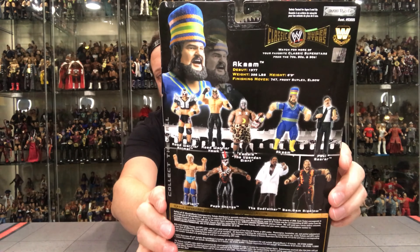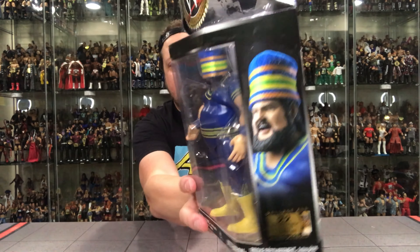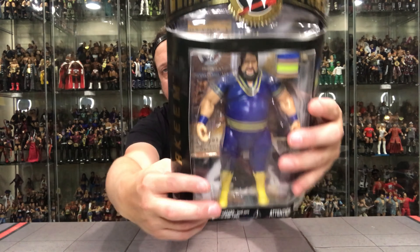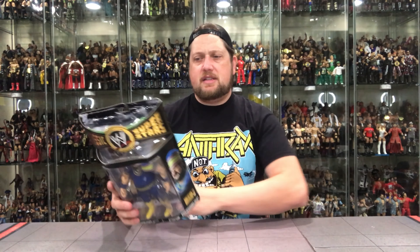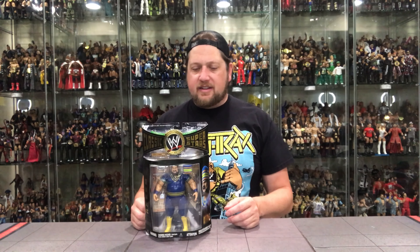There's Akeem on the back — not too many changes from the prototype. The head we got seems to be a little bit bigger, just a hair. Akeem debuted 1977, 398 pounds — he was one buffet away from being a 400 pounder — six foot nine, finishing moves: the 747, the front suplex, and the elbow. I did like this figure — I think this is a severely underrated figure. We'll get to the Big Boss Man eventually. It doesn't really pair very well with the Boss Man as they used a smaller body mold for him. But I think they used the right body mold for this one. That is Akeem, the African Dream.